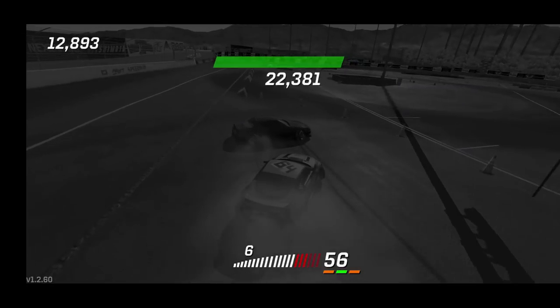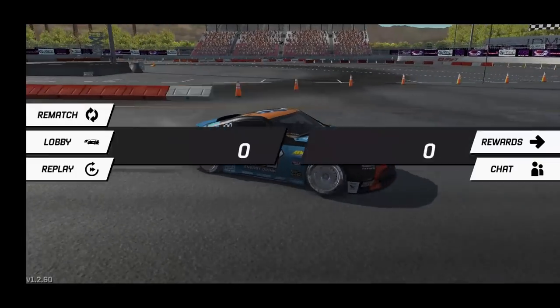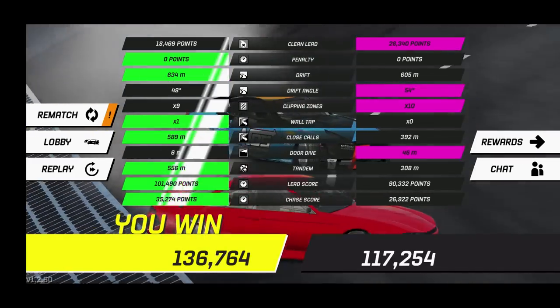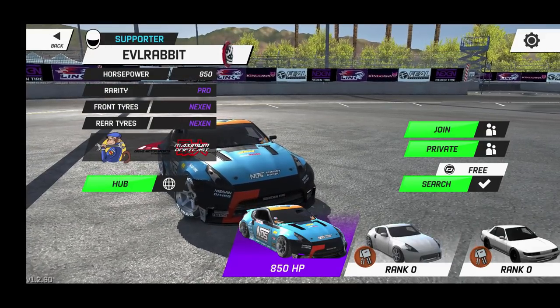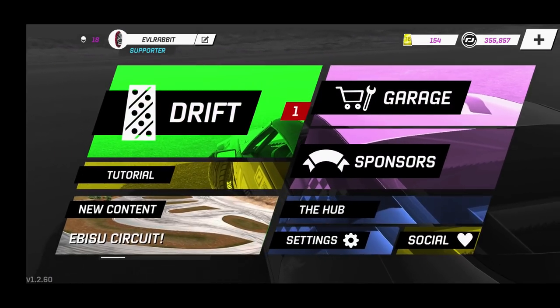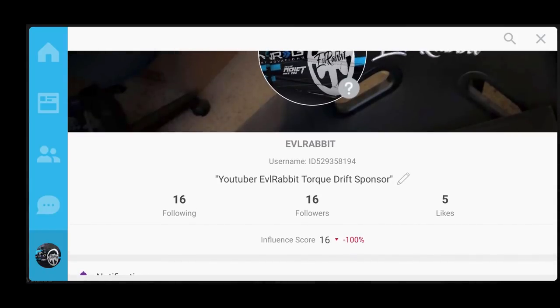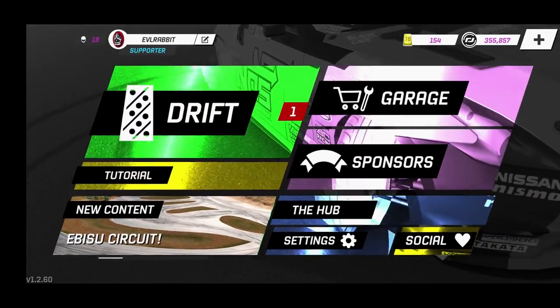That'll do it here for this episode on Torque Drift taking a look at Chris Forsberg's 370Z NOS Energy Drink Nexen Tires car. Definitely an amazing car — I love the way it looks and can't wait to see his new engine and power plant in FD season this year. Make sure you guys follow me on Instagram and Twitter and follow the new account on Torque Drift — search EvilRabbit in the Hub, send me a follow and I will follow you back. My follower total matches my follows total. Look for the NRG chair and the clip from my E46 paint. As always, thank you guys for watching. I'm EvilRabbit and I'll see you guys next time.